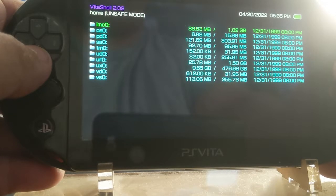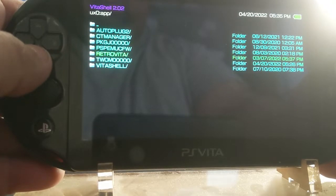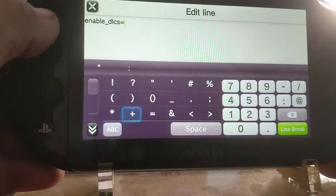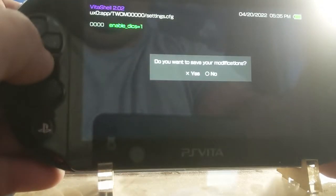From here, I actually booted up the game and played a few minutes. What you want to go to is the UX0 folder, then the app folder, then hit the settings folder. From here, you want to enter in and edit the line — type in the number one. That's DLC pack one. Save it and you're good to go. Back out and you can play DLC pack one.